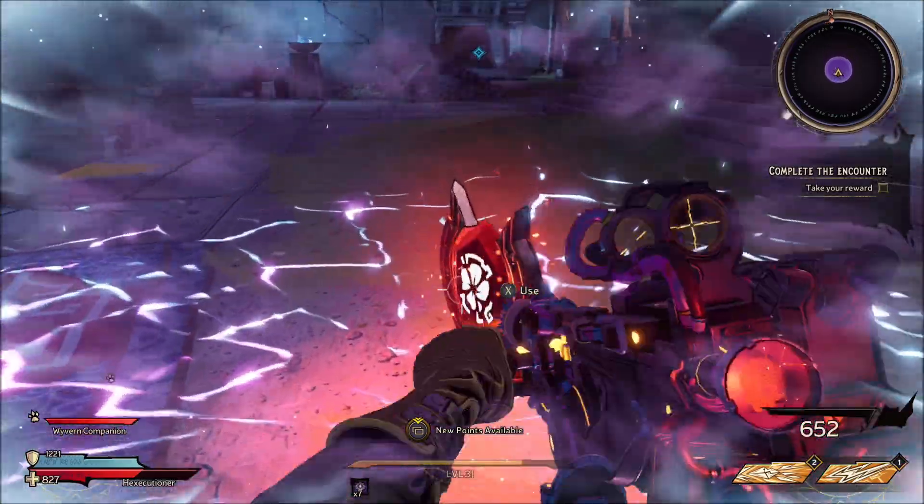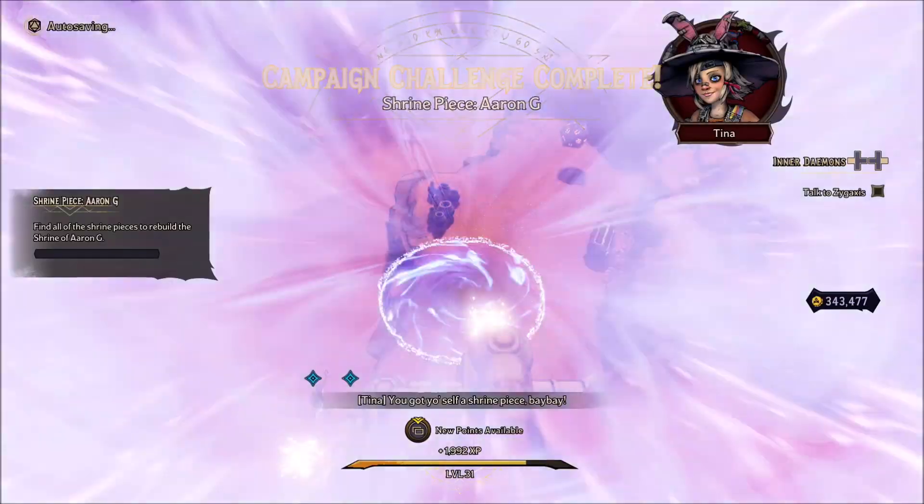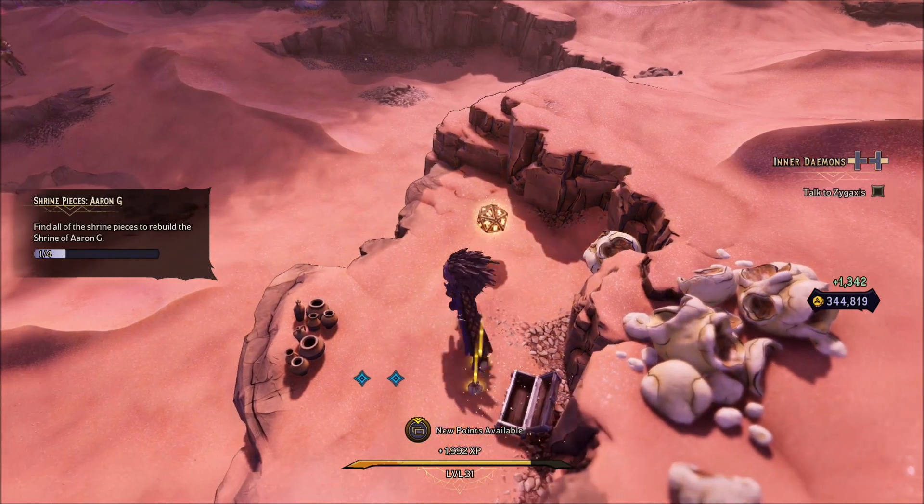After you do the one wave you will get the Shrine Piece. This one is much easier — normally there are two waves, so that one was only one. Once you're up here you can also get this d20.